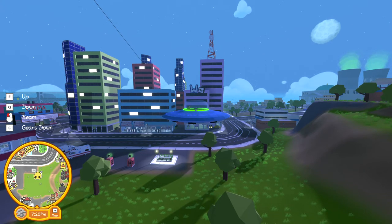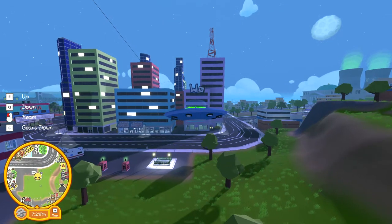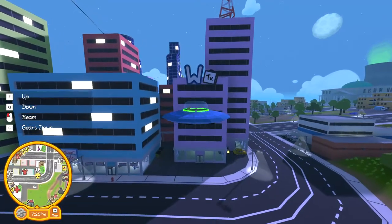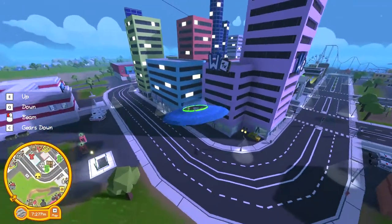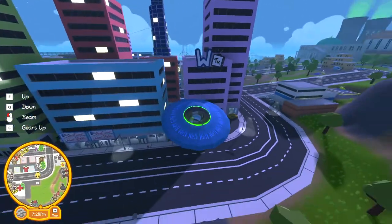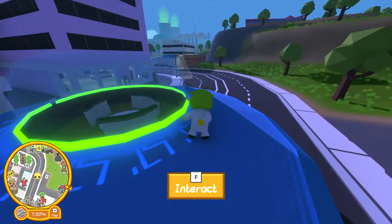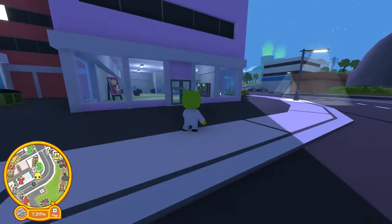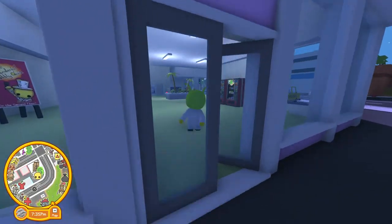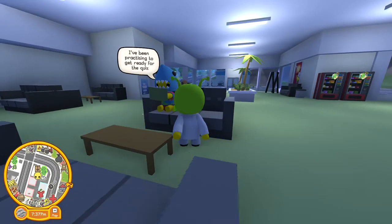Hey guys, welcome back to another brand new video! In today's video I'm going to be showing you exactly how you can unlock the third floor and the limousine inside of Wobbly Life, inside of the Great Wobbly Quiz. So first we're just gonna land real quick — great landing spot — we're gonna hop out, and I'm going to be showing you how to unlock the third floor, because right now it's actually locked, so we need to unlock it.